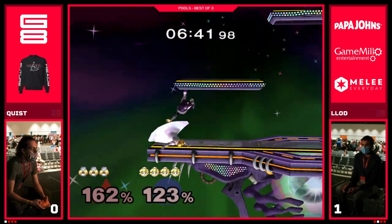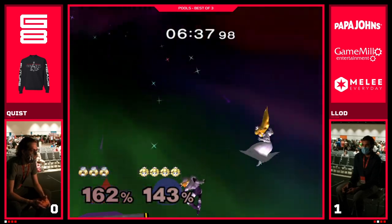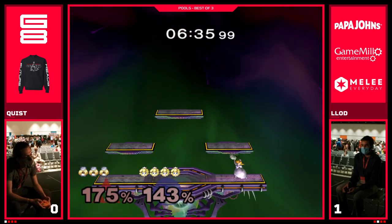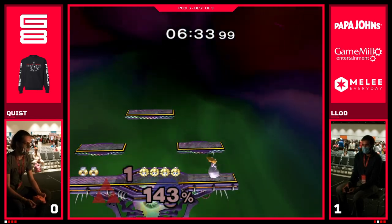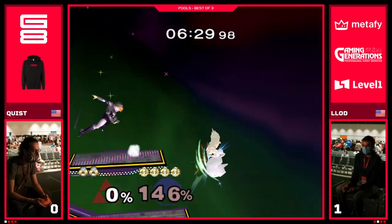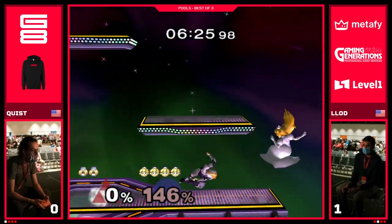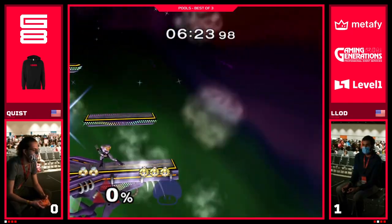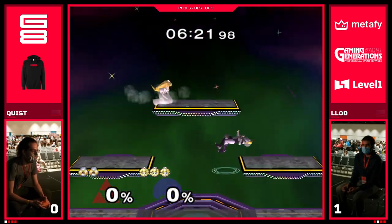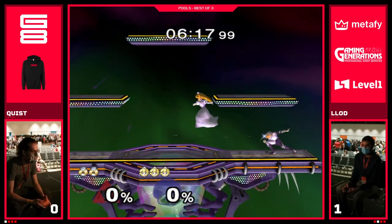That was an interesting recovery from Lod, but Quist actually still manages to catch it. What should have been an edgeguard for Quist, Lod just turns it around with these tricky, tricky float heights. I like that sequence from Quist — really kept Lod under pressure for pretty much that entire time and manages to kind of find the fair because of it.